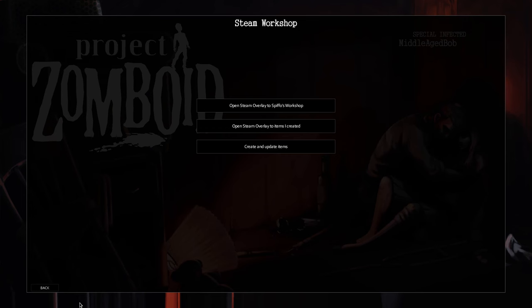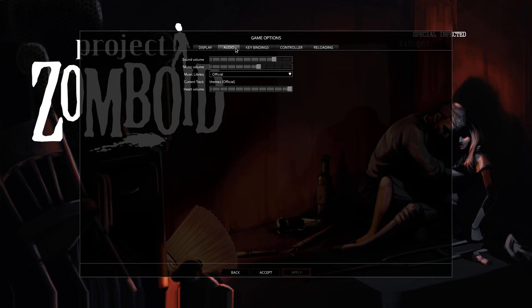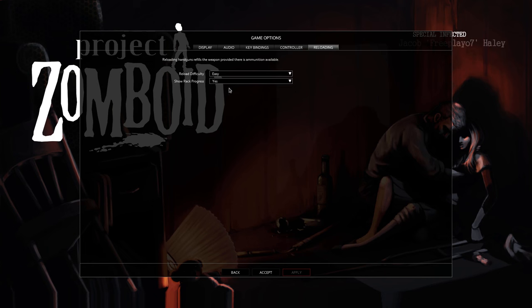The game also has workshop support so you can download mods and stuff. There's also a tutorial, a mod menu, and under options you have a lot of stuff you can tweak to get better performance. You can tweak how the 3D models work, lock frame rate, inventory font, the clock format — you can choose between 24 hour and 12 hour. There are audio levels, key bindings, and controller support. I've never tried playing with a controller because the interface is too click-heavy — I don't think it would translate well to a controller.